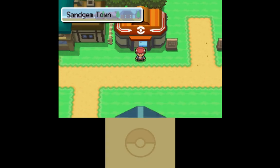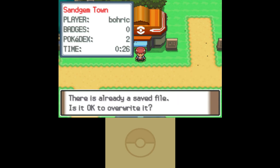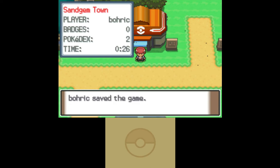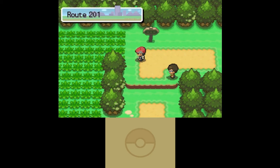Remember when I said how I used the randomizer? I changed how some things evolve. The major thing I've changed is trade evolutions. Normally there are a lot of Pokémon that evolve when traded. Since I obviously can't do that, I let the randomizer change that to usually just a level evolution. For example, Haunter normally evolves to Gengar when you trade it — now in this game it'll evolve somewhere around level 30 or 40.